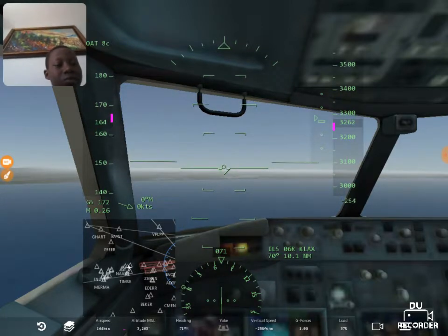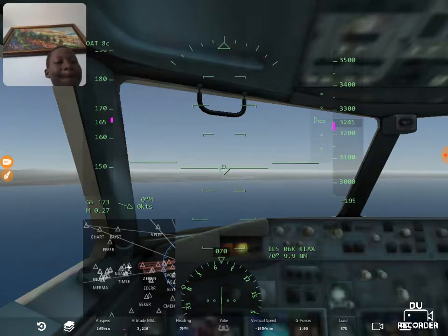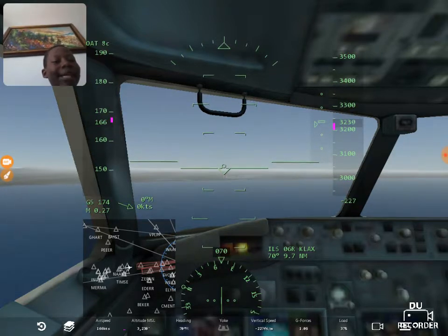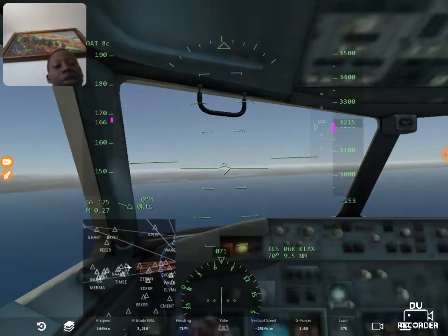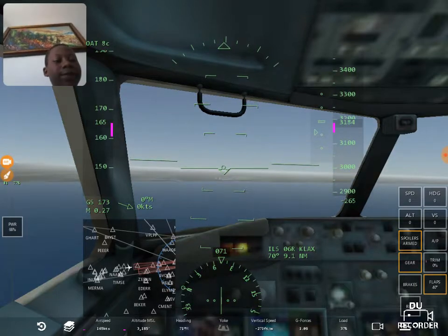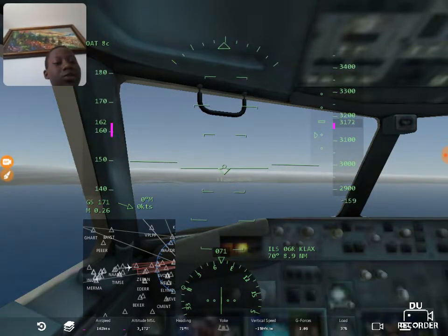Make sure it's aligned like that, and most importantly check your speed. We're gonna touch the ground between 130 and 140 knots. So set your throttle to around 150 and keep it there.